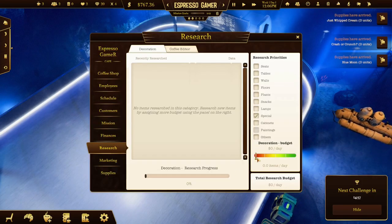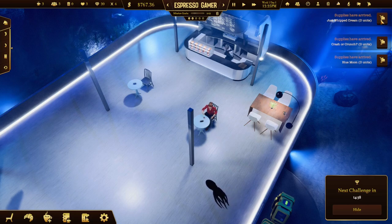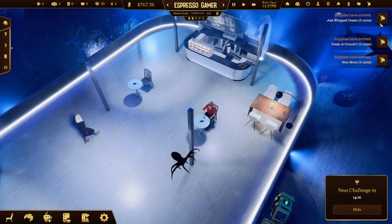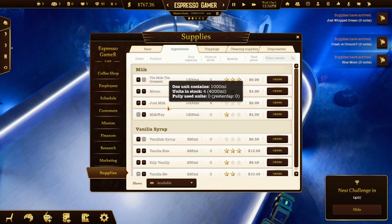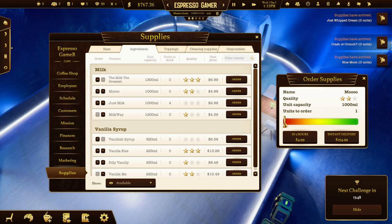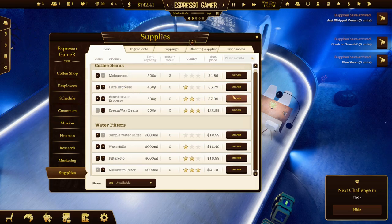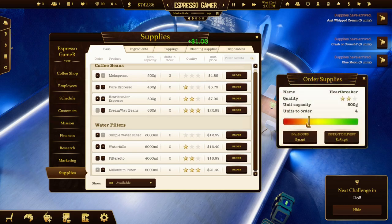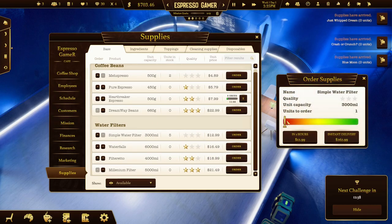We need to do other bits and pieces now. Now we have a little bit of money. Let's look at how the research works - I have to give it a budget. 12 a day will give me one item a day, so we'll take that for now. We just got some whipped cream, Crash or Crunch, and Blue Moon. These are new supplies we can buy in. Let's check out the milks - not much special. Let's just get the Moo Milk in.